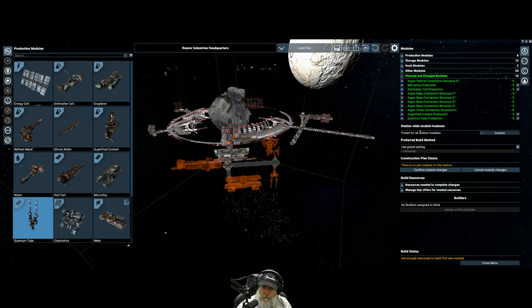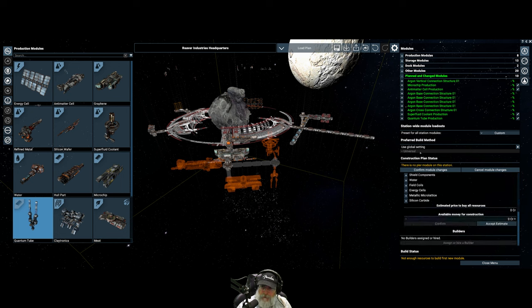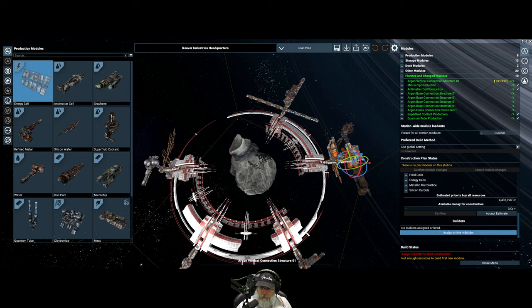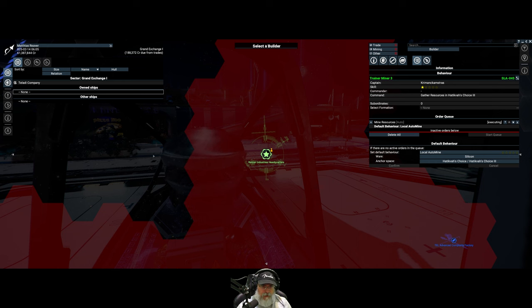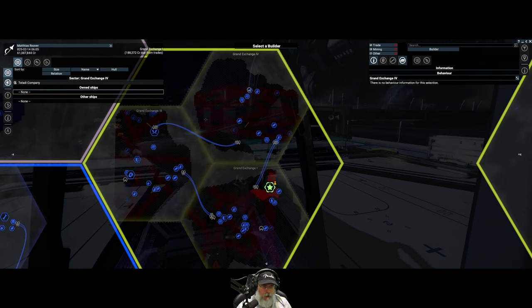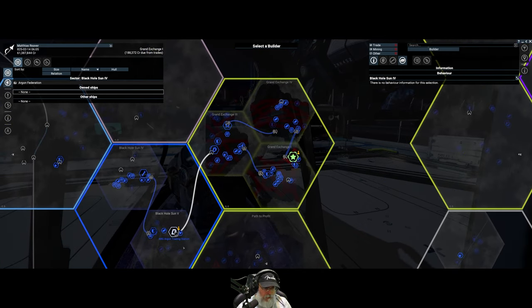We first have to confirm module changes. We're looking at 4.4 million. Let's go ahead and get a builder going right now. Oh, I just lost him. Sometimes finding a builder can be a pain in the butt — he was just there and then he disappeared. Let's get a builder assigned so they can start working their way over here. I just got to find one.